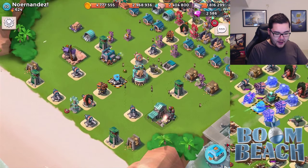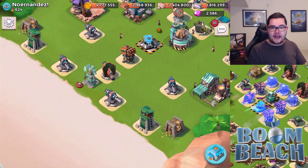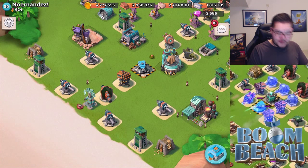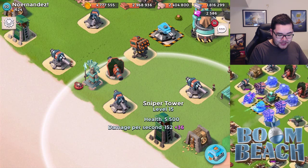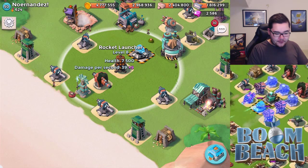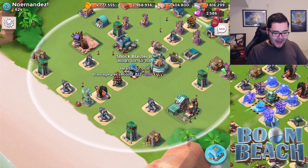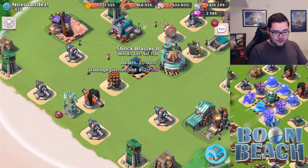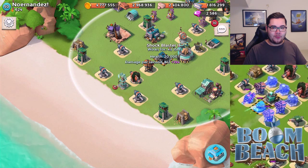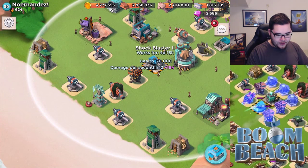What I really like about this defense is that there are two things going on. At the front, you can still place a couple of boom mines at the shore to hurt units walking over them. The sniper tower and cannon are there — though this cannon could be a little more toward the front. Everything is nicely covered by this rocket launcher, and there's even a shock blaster right behind it. I might want to swap the rocket launcher with the shock blaster so the shock blaster comes into play earlier.